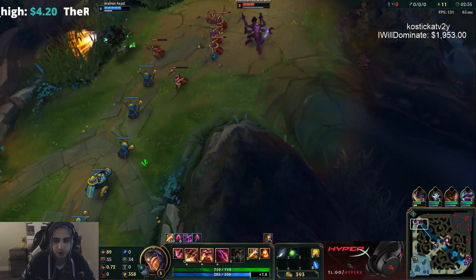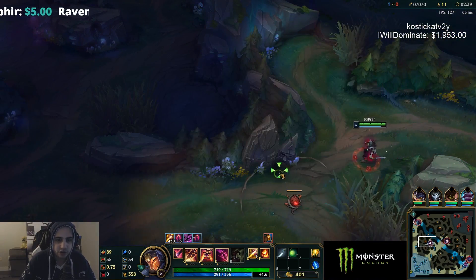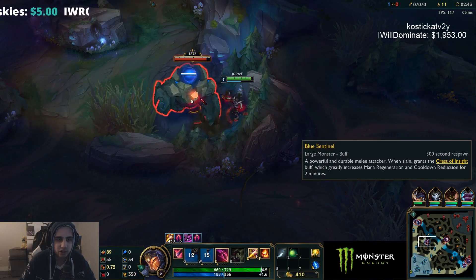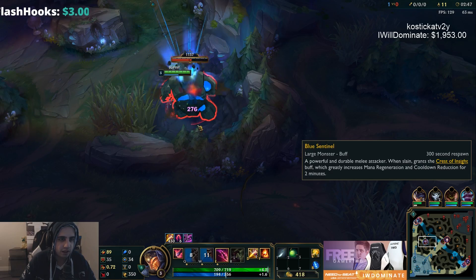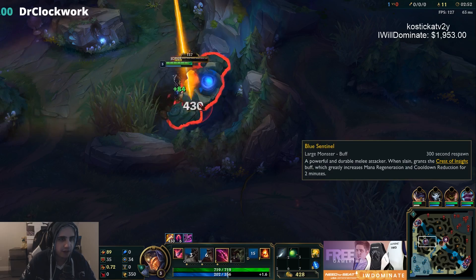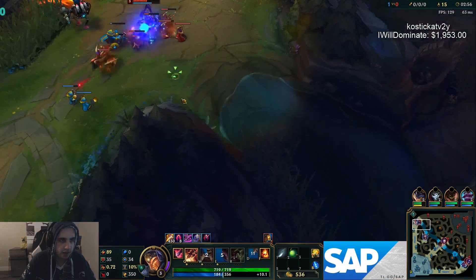We didn't get a ward which is unfortunate, but there's a high chance he goes for my blue. If he's on it I'll just fight him for it. He did not go for my blue so I'll start it here. You can also look for a top gank at some point. In between autos you'll see me move to the back of the buff — that allows me to get as much damage off as I can.